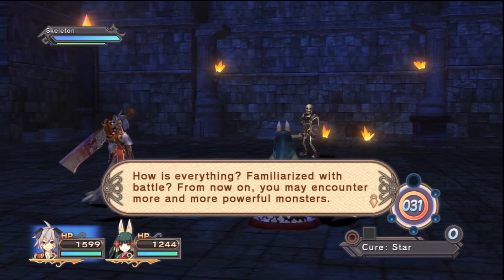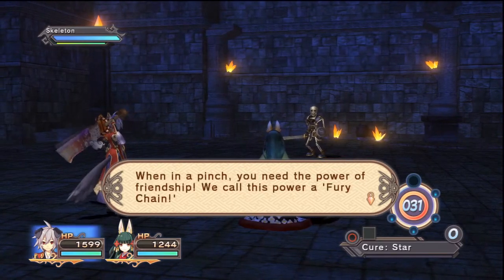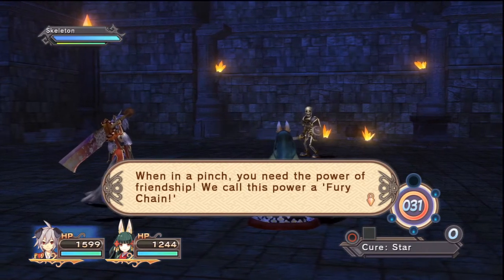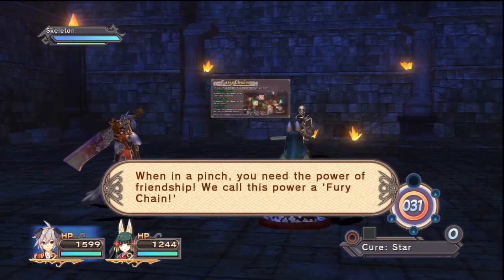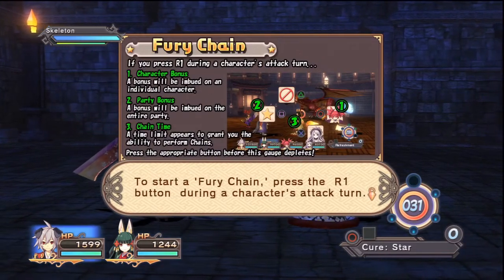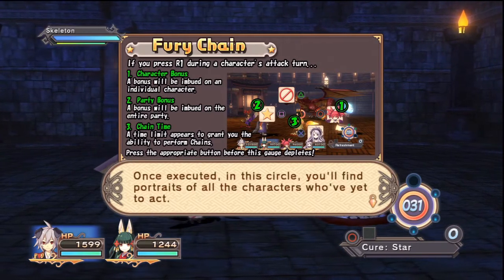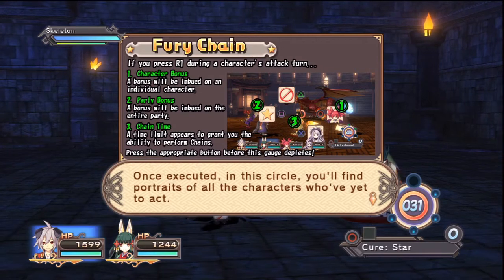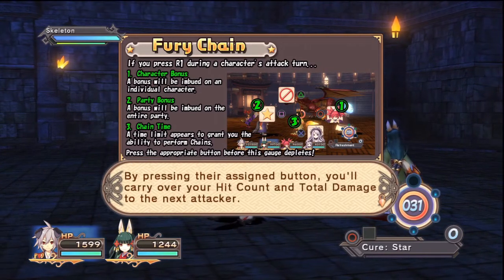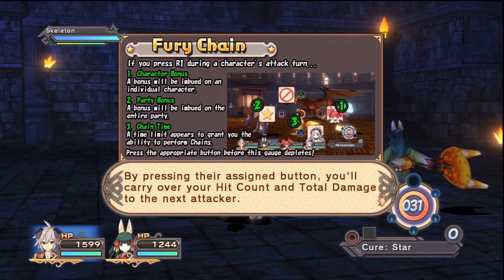From now on you may encounter more and more powerful monsters. When in a pinch you need the power of friendship — we call this power a Fury Chain! To start a Fury Chain, press the R1 button during a character's attack turn. Once executed, in this circle you'll find portraits of all the characters who've yet to act. By pressing their assigned button you'll carry over your hit count and total damage to the next attacker.